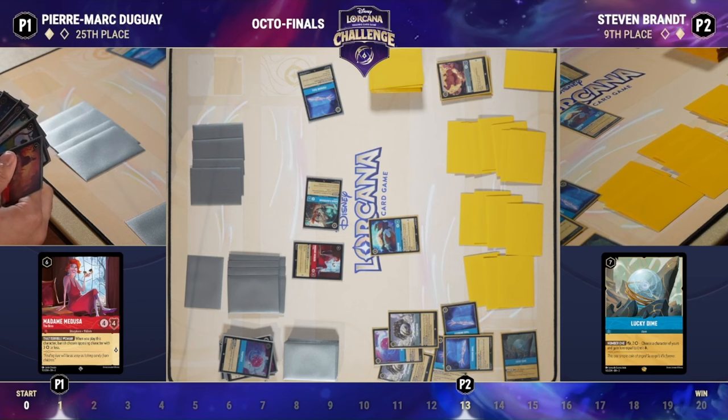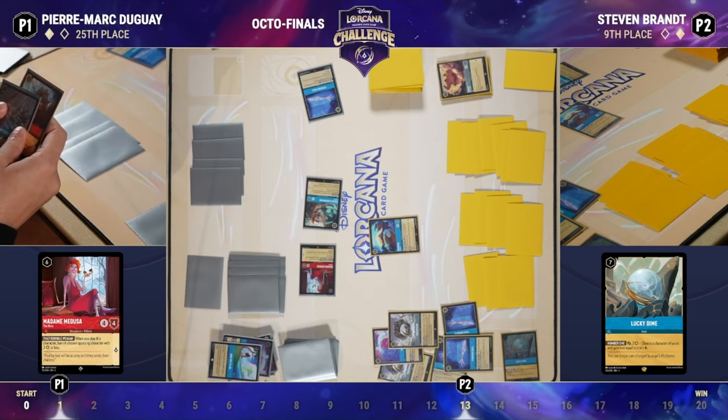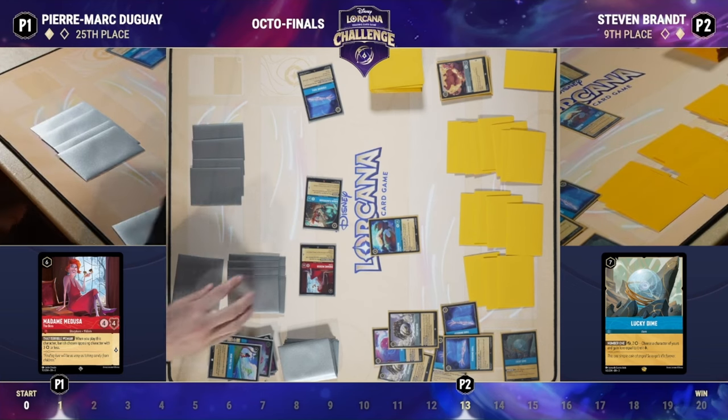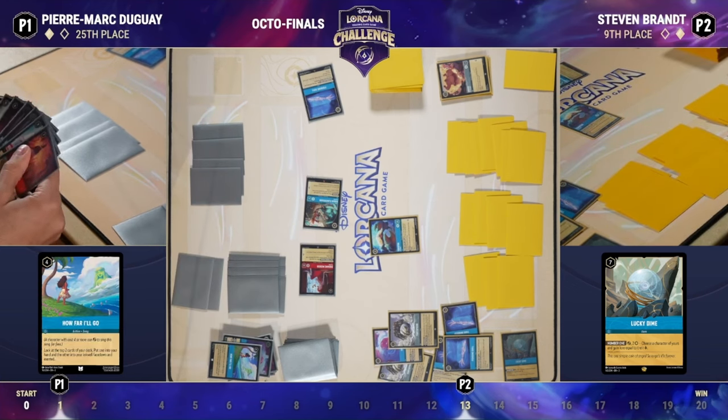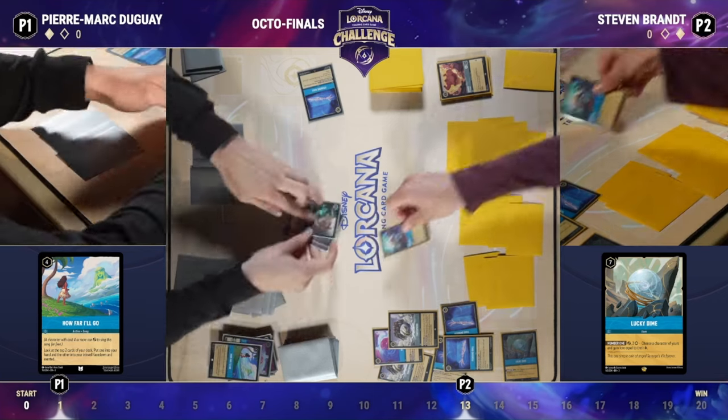While Pierre is quantitatively very behind in lore, if Steven were to stumble, Pierre absolutely could come back and end the game in three to four turns. We're playing How Far I'll Go from Moana — a really great card. You play a card, you get two cards off the top of your deck: one in your hand and one in your ink well, which is great — you're getting use out of both of those cards.